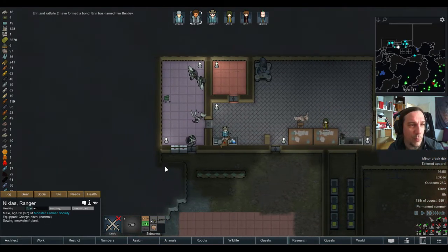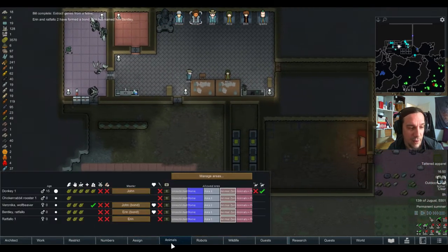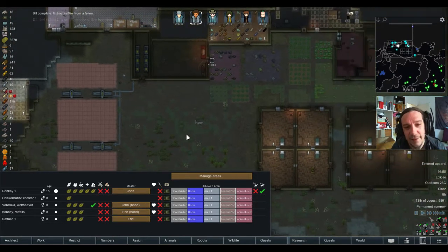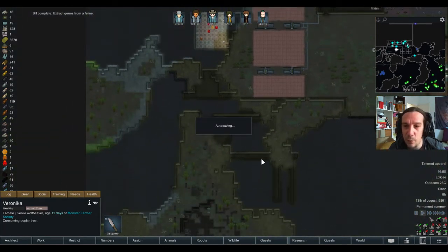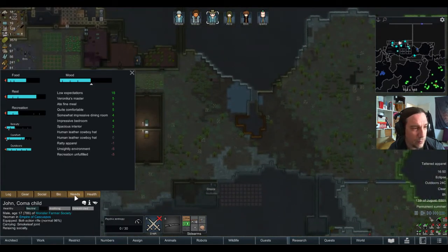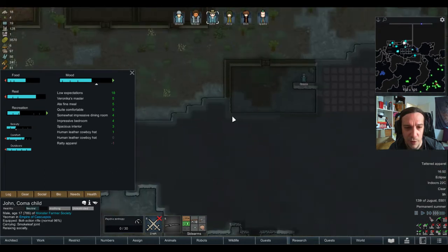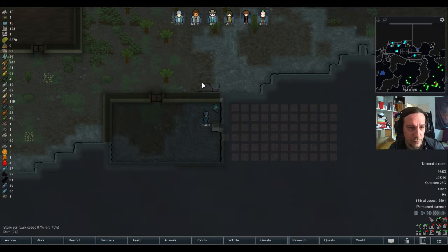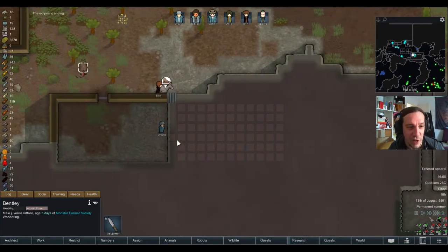Aaron and the Ratfellow have formed a bond — Aaron has named him Bentley. So Bentley the Ratfellow! I'm going to need a few more rodent genes as well, so I'm going to let John relax a little bit, but afterwards work calls, my friend. Hey Bentley, how are you, you little rascal?